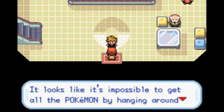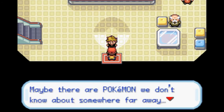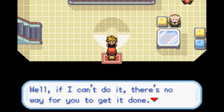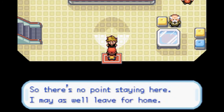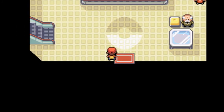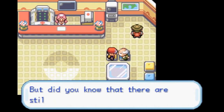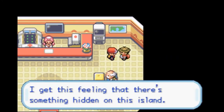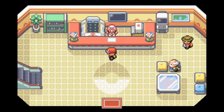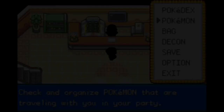It looks like it's impossible to get all the Pokemon by hanging around just these parts. Maybe there's a Pokemon we don't know about somewhere far away. Well, if this NPC can't do it, no one can — just like what Gary Oak's cheerleader said in the very first episode: Gary, Gary, he's our man. If he can't do it, no one can. So, this guy says there's something hidden on the island. What could that something hidden on the island be?